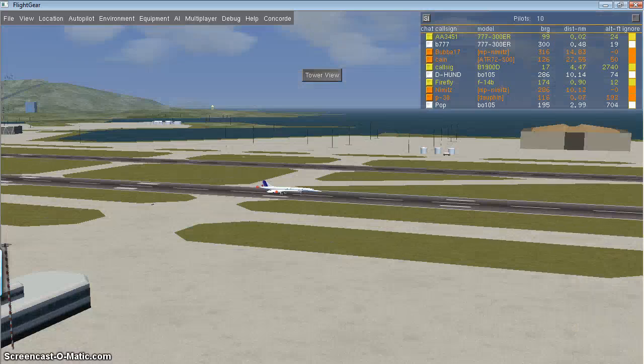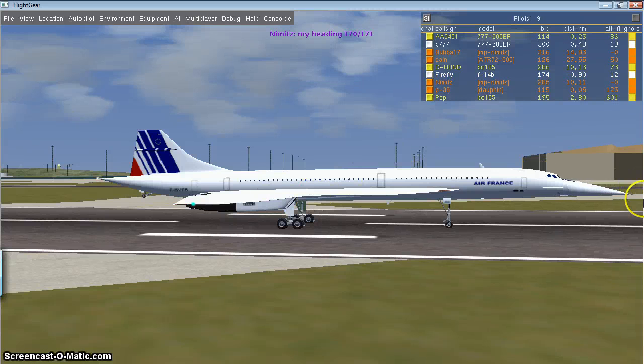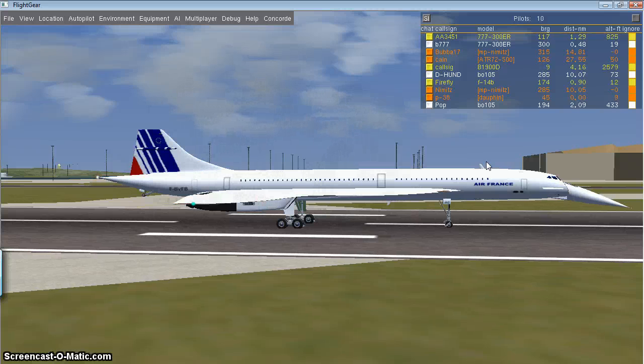The Concorde has a unique nose. As you can see on the nose right here, it bends down. So now I'm going to put the brake on, put full throttle, and then just Control F to turn on the afterburners.